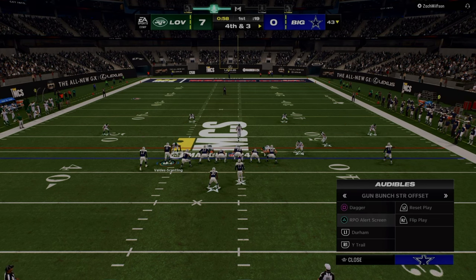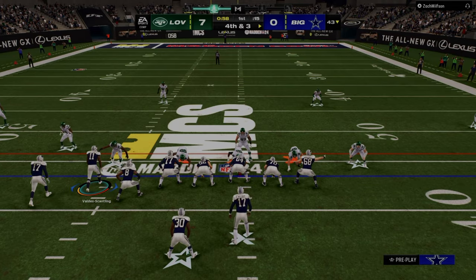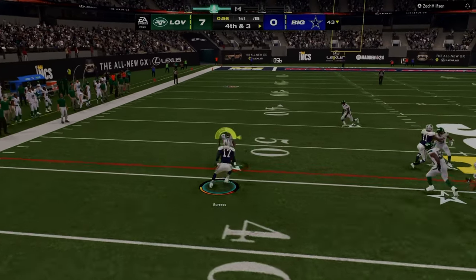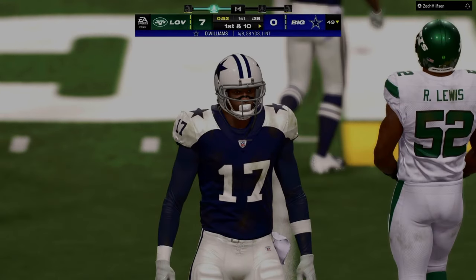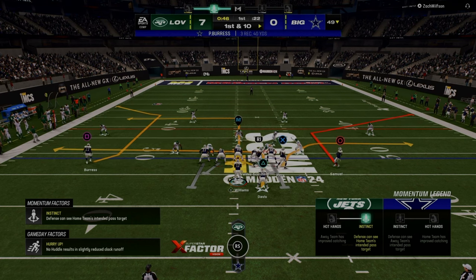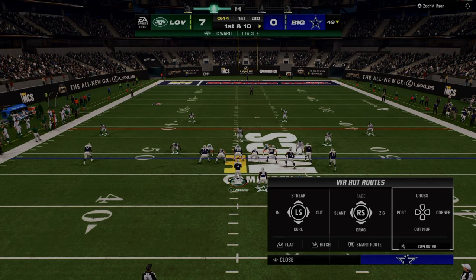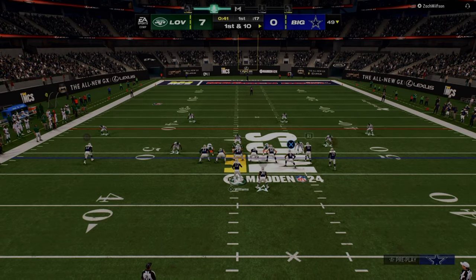I'm thinking this guy has defense for everything. The only thing he really couldn't stop — and I should have gone to this more — is the RPO. He just didn't have good defense for it. I feel like I could have gained five, six, seven yards every single time. That's probably something I should have used as a constraint play. First and ten — I keep trying to go to this double corner.